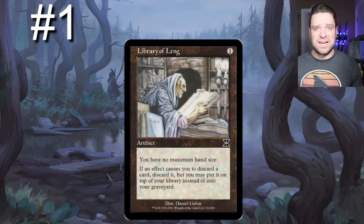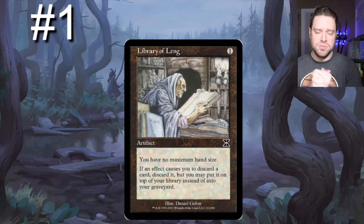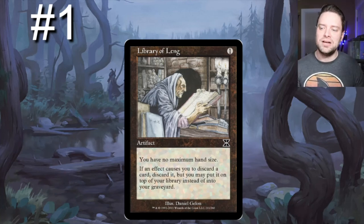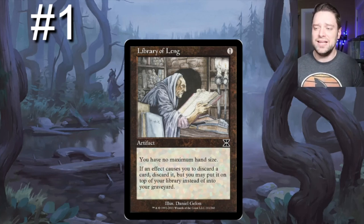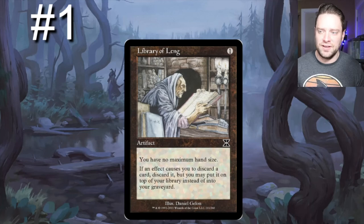Number one on our list: Library of Leng. I personally think this is probably the best and most auto-included card, and I picked the errated version. For one mana, it says you have no maximum hand size. If an effect causes you to discard a card, discard it, but you may put it on top of your library instead of into your graveyard. You have the choice — it's so much flexibility, especially good with things that have miracle in them. Library of Leng says discard it right to the top of your library, and it doesn't have to be an opponent's effect causing the discard, which is really useful.